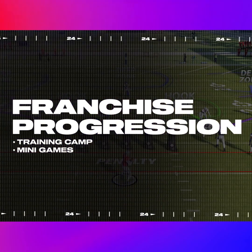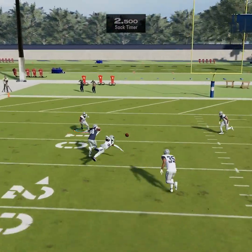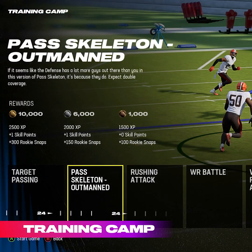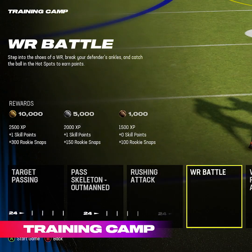Training camp is one of the most requested features among franchise players and it's officially back, along with new minigames in Madden 24. During training camp, before the start of each season, you can run players through a series of minigames to improve different positions on your roster.